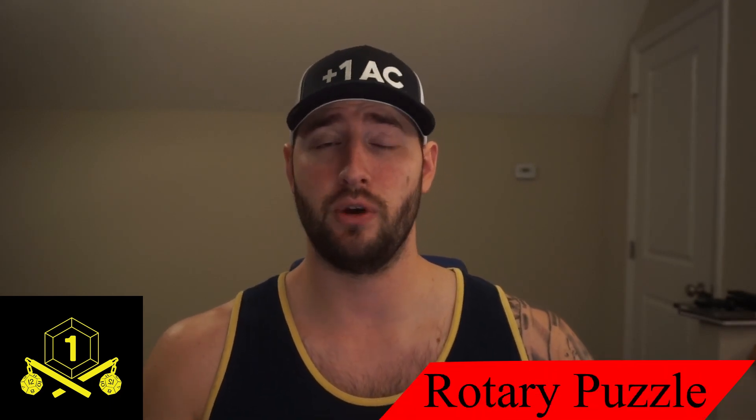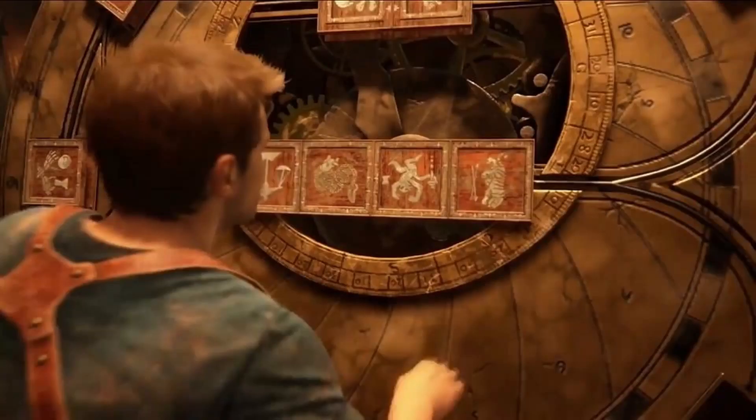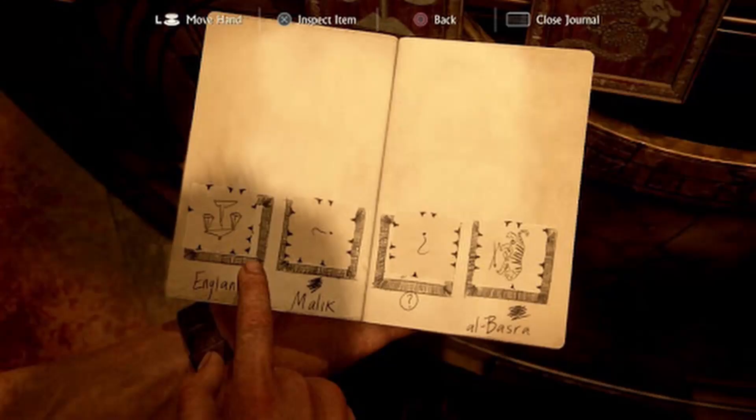The next puzzle I'm stealing straight from Uncharted 4 — hopefully the pictures will help. Players are presented with three squares that have various depictions on them, and each square has a number of ticks or dashes on each side. Players need to rotate and align them so the ticks line up across all three. Successfully doing so unlocks a hidden door or lets them proceed. You could also have a series of these, where after lining up the first set they must then align a second set.